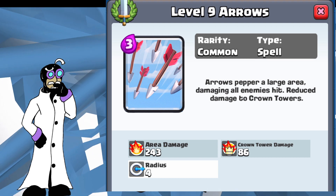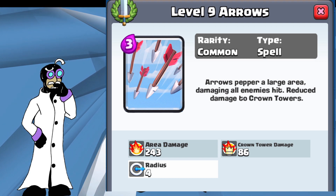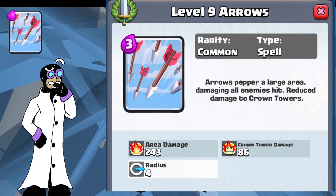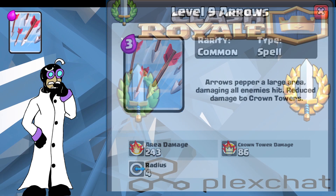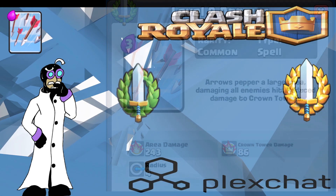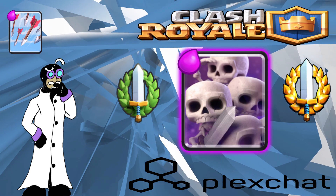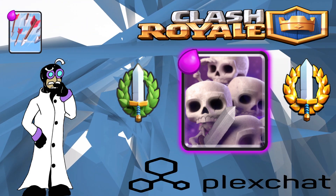At tournament standard, Arrows does 243 damage to troops and 86 damage to crown towers. Starting with Skeleton Army — an even elixir trade that wipes out the swarm and can potentially stop a devastating push.